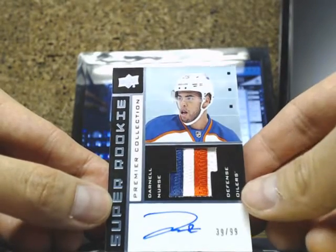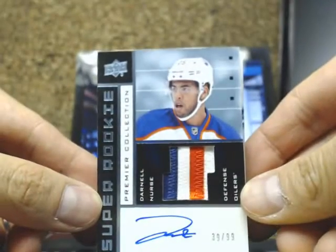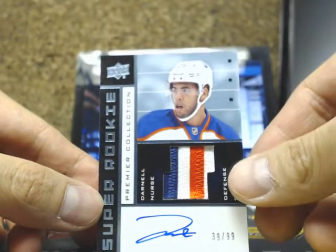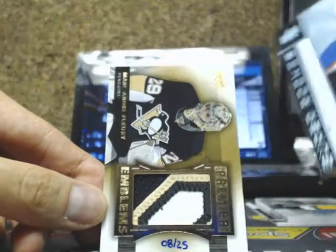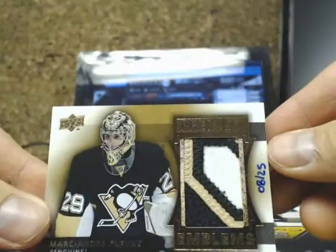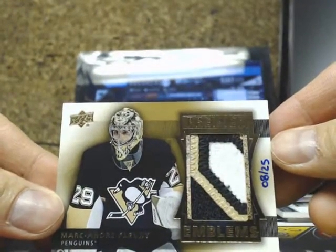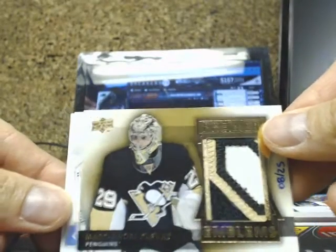We have a Super Rookie Tribute Patch Auto of Darnell Nurse, 3-color 4-break. Not a bad one there. And we have ourselves a Premier Emblem of Marc-Andre Fleury, number 8 of 25. Nice 10 so far there.